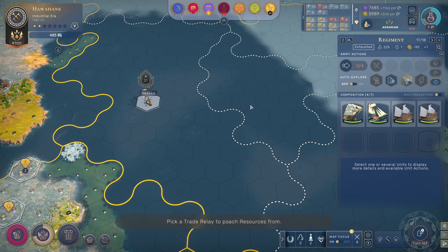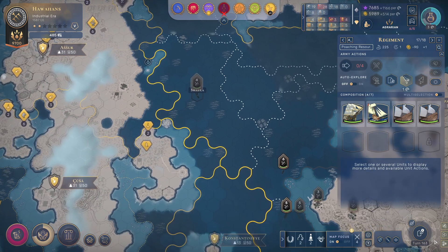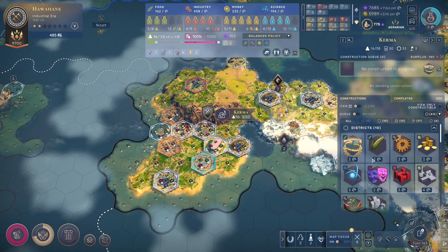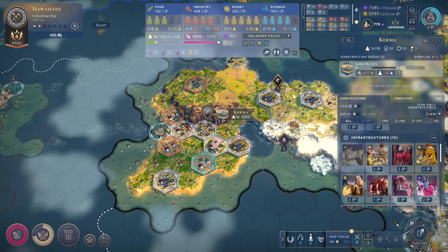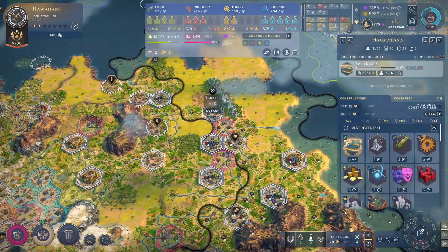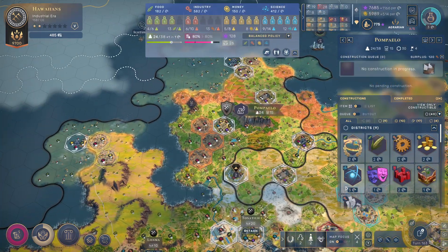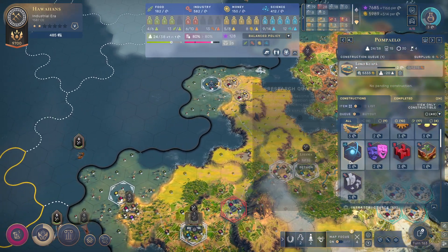I can poach but it doesn't say any resources that I'm actually poaching — I don't know what's going on with that. Let's keep getting a ton of food. 60 food — that's insane. 44 here also pretty good. One pile will get at least one of those 33. Okay, I like it.